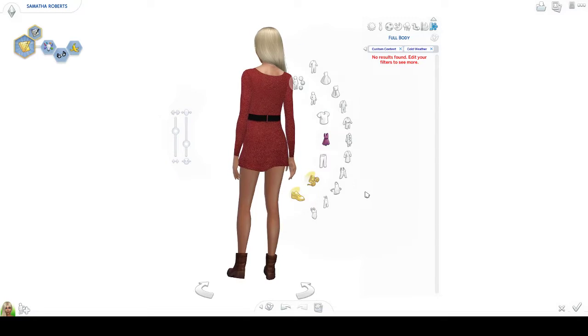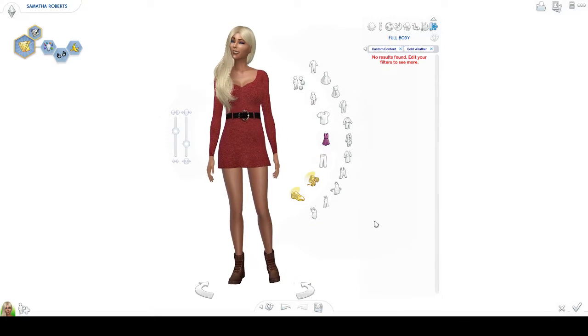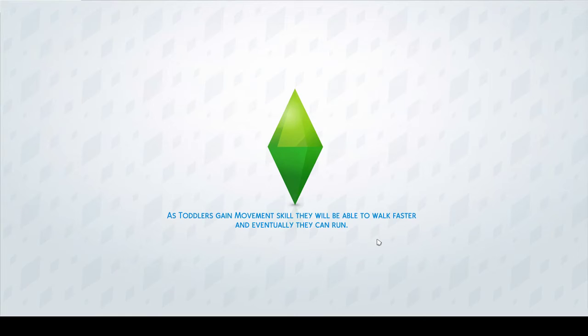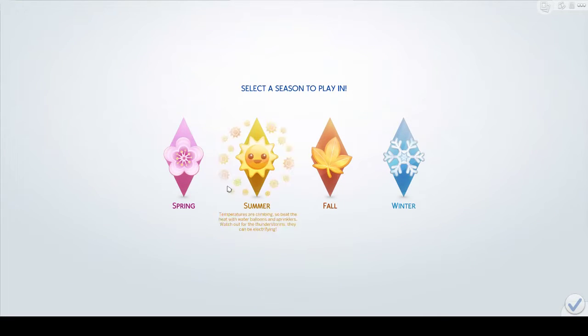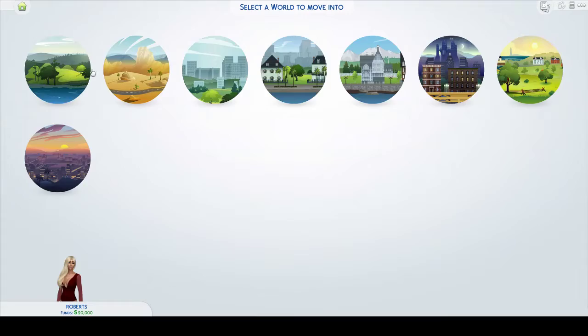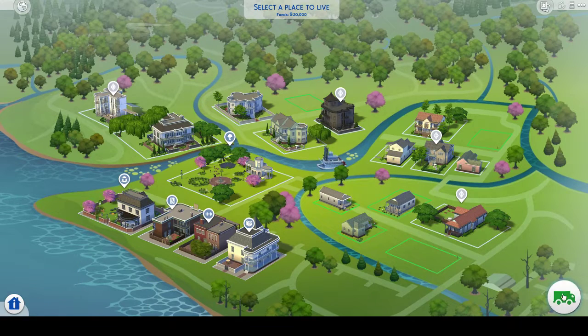Yeah, so that's that — now let's go and put her in a house. Let's go and select the house for her. Her name is Roberts. Season — spring. She has funds of 20,000. So where should we put her? Put it here. Finished.